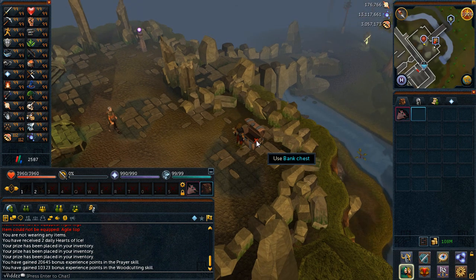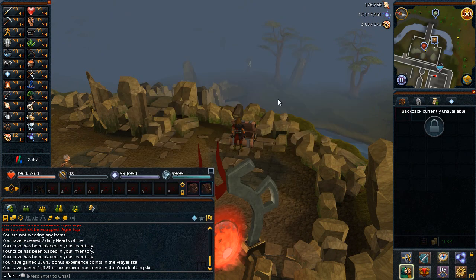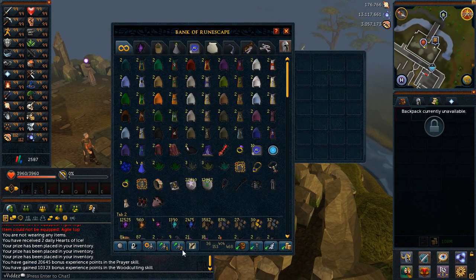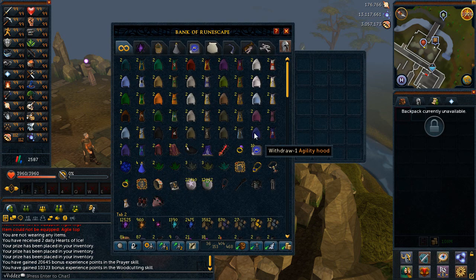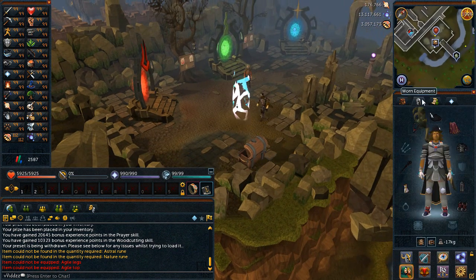Today I'm just going to be a chill, laid-back video — just want to have a little chat about a few things and what's going on. But firstly, if you haven't checked out the quick equipment tab, you just load it and for example if you're wearing full dragon or something with stuff in your inventory, all you have to do is wear it, save it as a preset, and then when you go into your bank you just click it and it does it for you. Pretty cool, right?